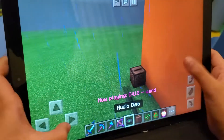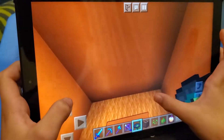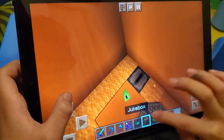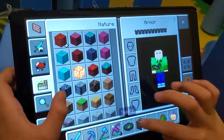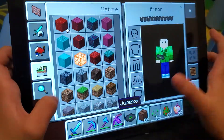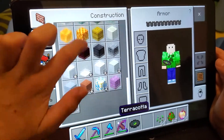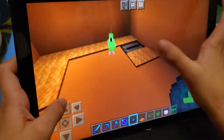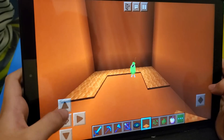You can do more parrots. Just hide the jukebox somewhere, like over here. Then when I play the music it should be dancing like this. I prefer using this one since that's the only music disc I usually use. I'm just going to cover up that hole where you can see the jukebox. And there you have a dancing parrot.